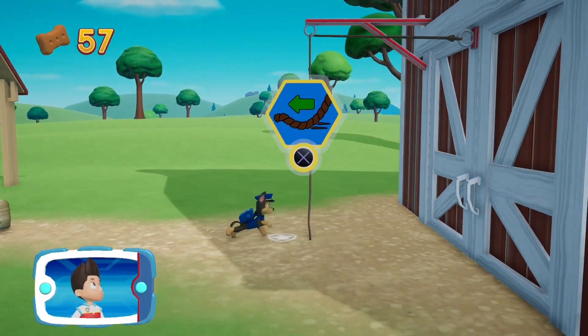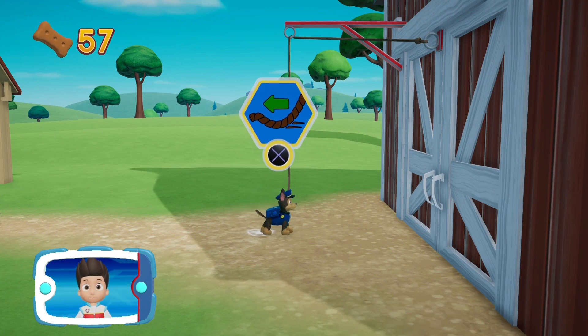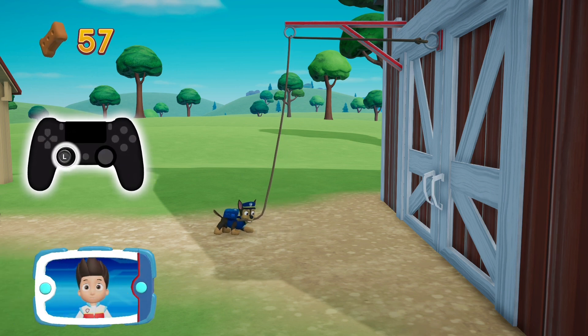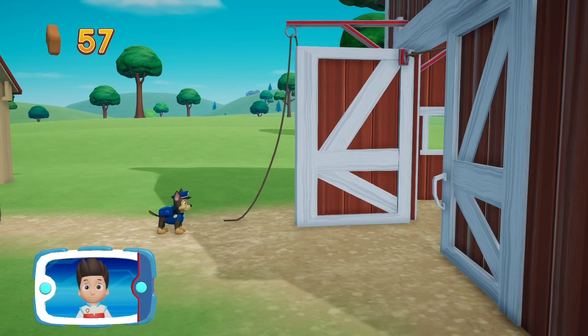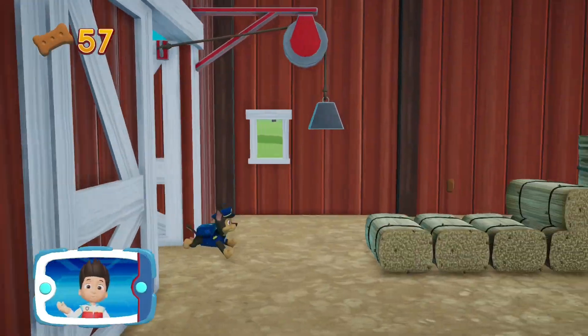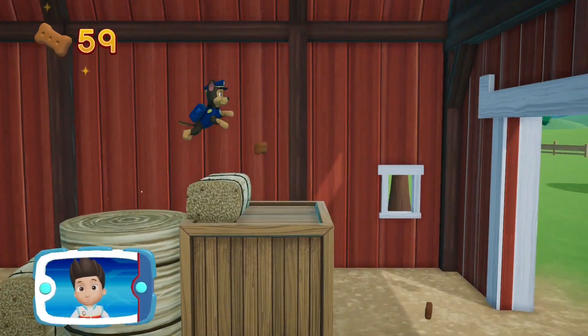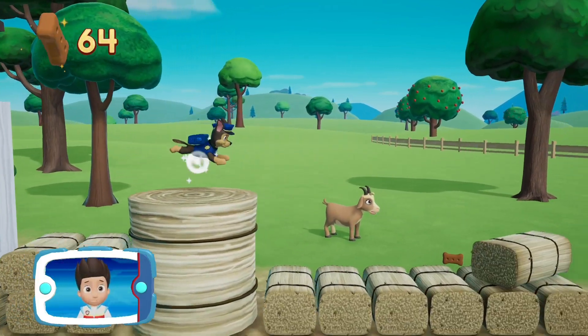See the rope? You can grab the rope by moving to it and pressing the X button. Once you have grabbed the rope, move to the left to pull it. To pull the rope to the left, move the left stick. Go quickly! You have to get through the path before it closes. The baby ducks are through the corn maze. Follow the path to get to the maze. Great job!